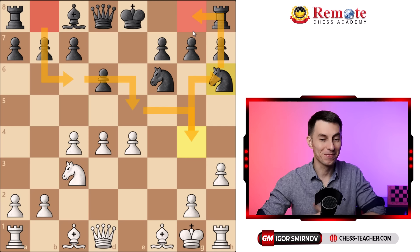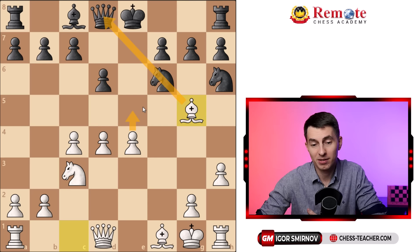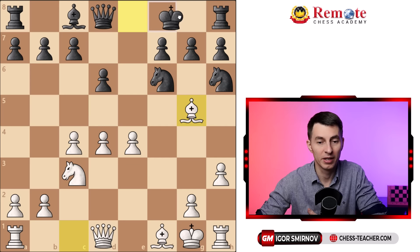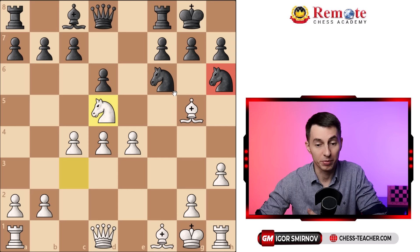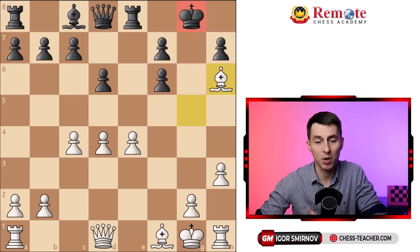Here you play bishop g5, the strongest move — just put in this pin. Since they don't have a dark square bishop, they can't easily neutralize it. e5 is coming, trying to take advantage of this pin, and it's almost all over for black. If they castle, you can just go knight d5, and this lousy knight on h6 is going to be lost — because due to this pin you're putting pressure down here, and this knight has nowhere to go. Then you trade on f6, they have to recapture with the pawn, the knight is lost, plus the king is completely exposed — totally winning for you.